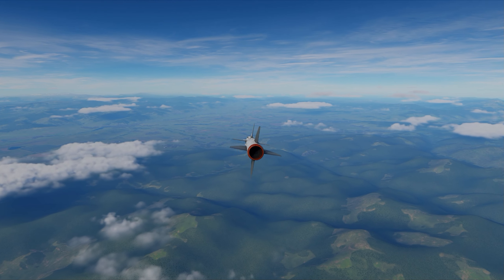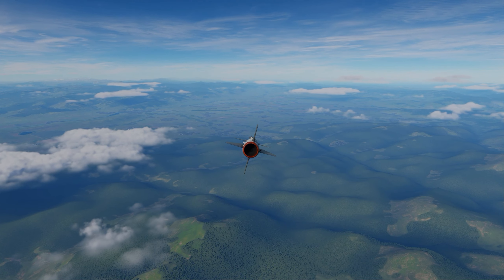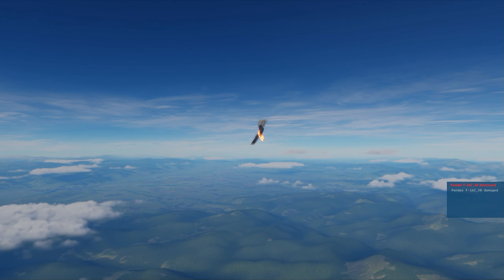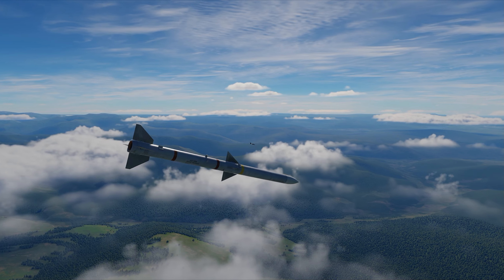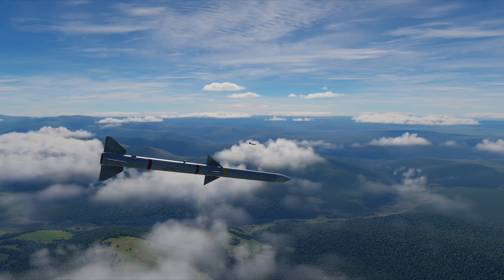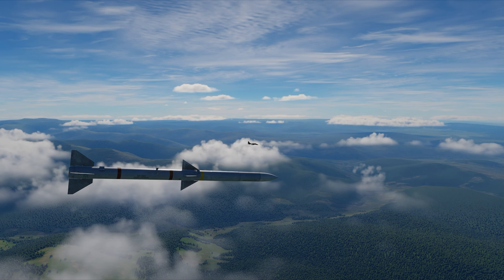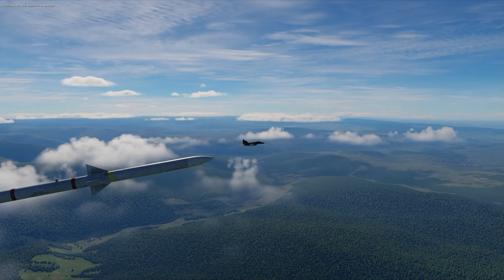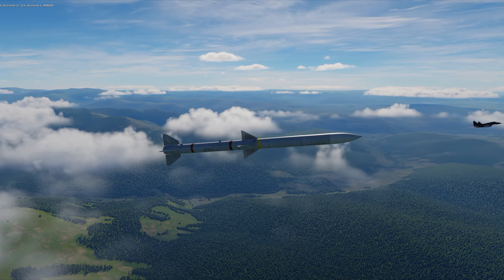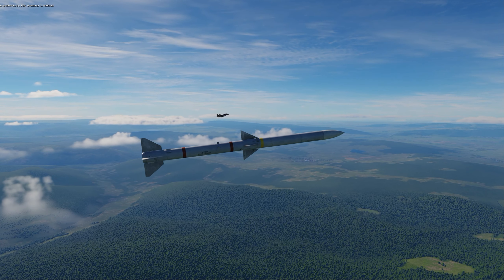No warning, no one expects an ET to the face — bam, splash. Now he's got an AIM-120B — you can tell by the sharp wing tips — but that missile is out of energy, loses lock, and I am free to extend. Very quick fight.